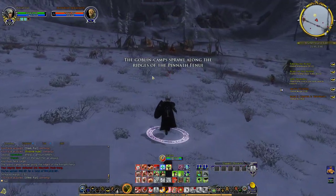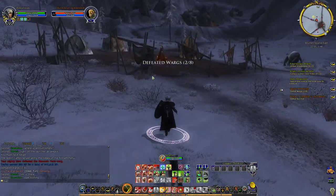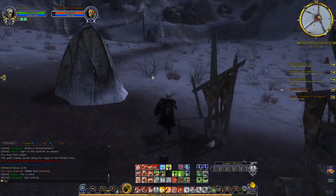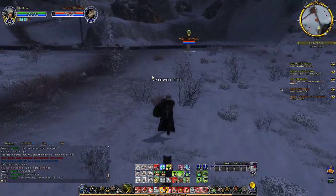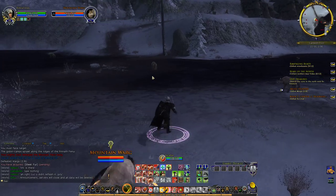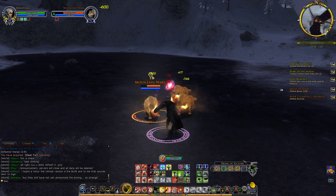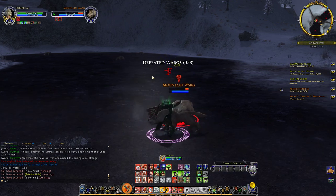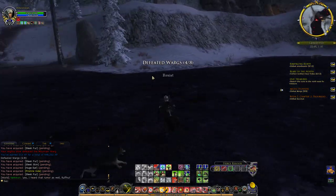The goblin camp sprawls along the ridges of Peanite Fenui, so we need to locate and defeat Gurzma. Here we have the Caldwell Pool — supposedly there should sometimes be a Robin thread on this area according to the wiki. I checked that one day while grinding some of these Robin threads but I have never seen it pop in this location at least.